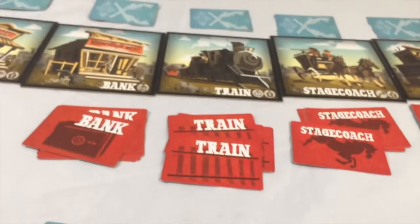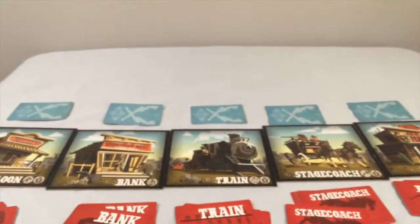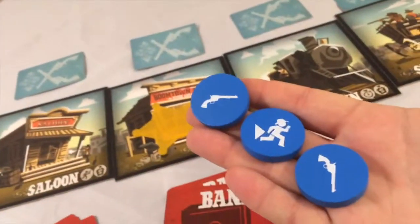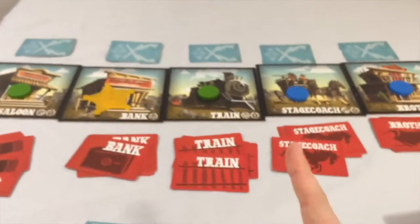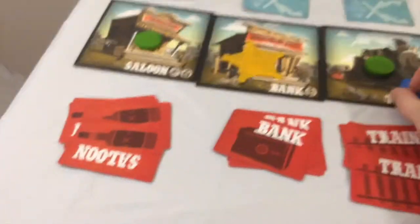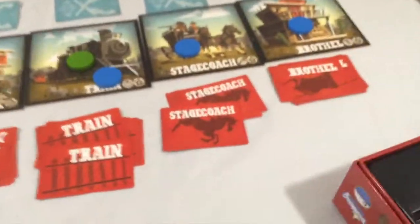You'll take turns as players going round and round starting with the first player, wagering on the stagecoach and the areas. Whoever's first player is going to say no one can rob the bank — he's on patrol there. I'm going to wager secretly with my three tokens. Everyone's got two guns and one coward. I'll wager secretly on the stagecoach. The next player wagers secretly on the train, I on the brothel, they on the saloon. Now here's the deal: we've each got one in each place. If I don't wager here, they get one for free. That's why this game is probably best at three players.